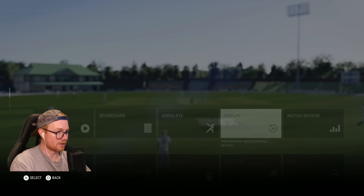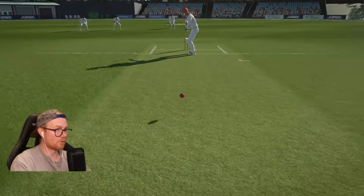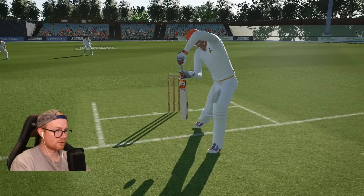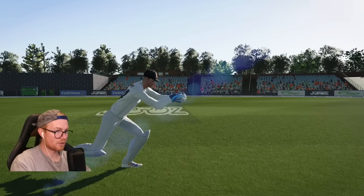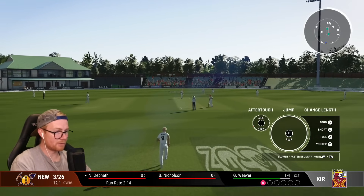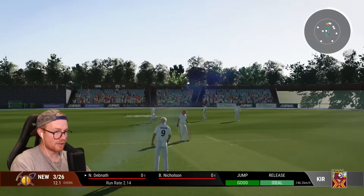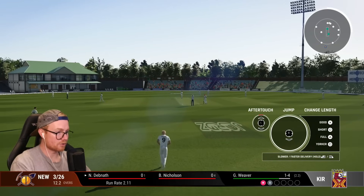Debnath walks out to the crease — I need to have a look here because I think this jagged in. A bit of wobble — kind of just straightened a little bit, jagged away. Goes kind of straight out the middle of the edge and goes straight through to the keeper. Good grab from Lindsey and we're on the board — one for four, the wickets are tumbling this episode! You love to see it. I love bowling over the wicket to left-handers and just swinging it in slightly — both in the game and in real life. Good times.